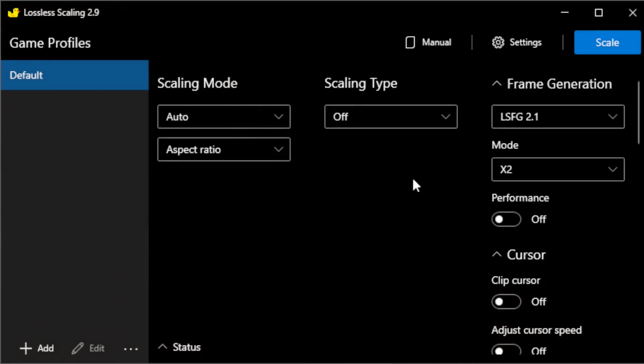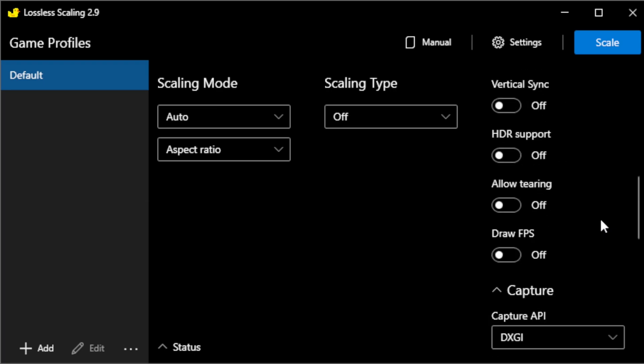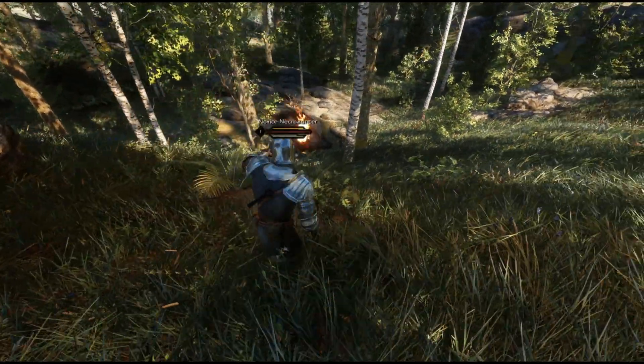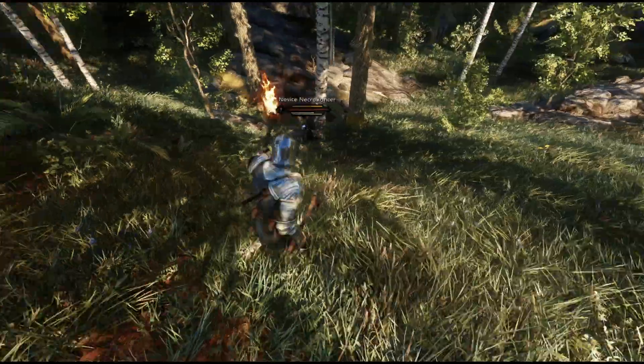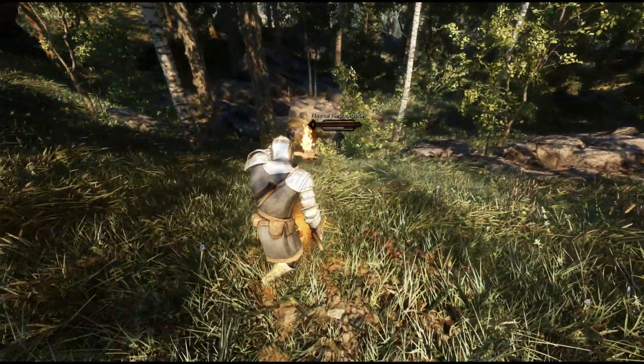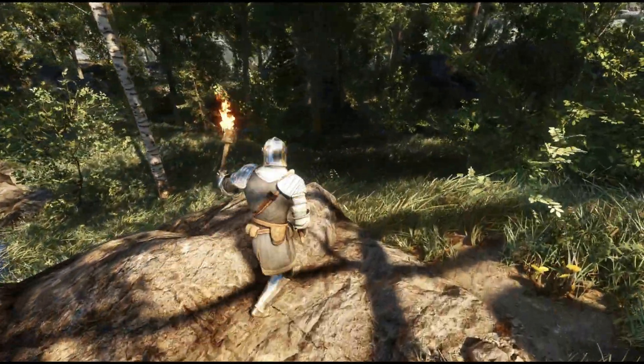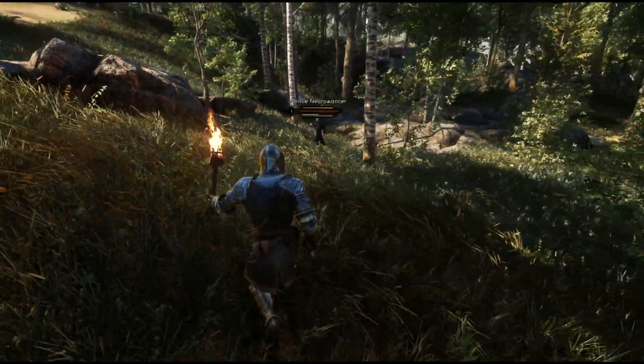For those unsure about the settings, I set mine to frame generation version 2.1 and used x2 instead of x3 to reduce input lag, then switched everything else to no. For scaling, I used the Nvidia image scaling option to upscale from 1080p to 1440p, simply because I have an Nvidia GPU, but I recommend playing around with the settings to find what is best for you. You also need to make sure you are playing the game in windowed mode or borderless full screen for the program to work properly, and of course you can use this with any game you want, not just Skyrim.